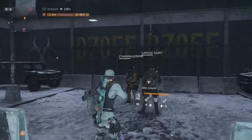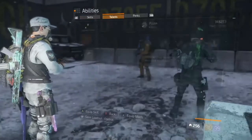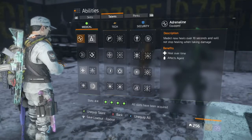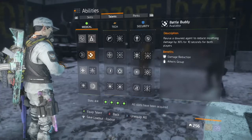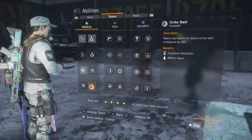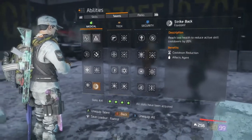The first glitch lets you get your skills back in just a few seconds. But first you need the talents Adrenaline, Triage, Critical Save, and Combo Medic — or Strike Back, I mean.